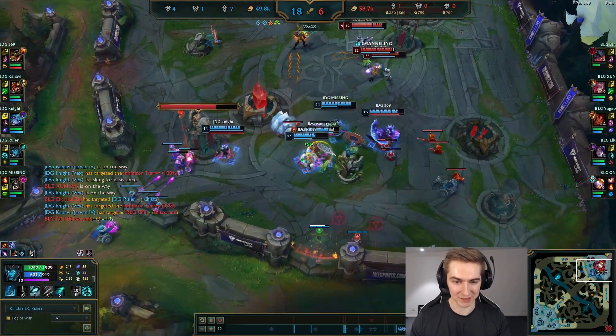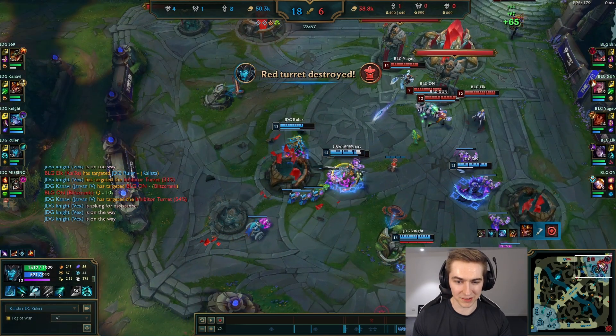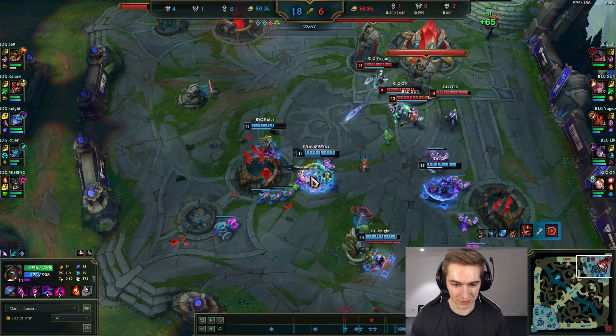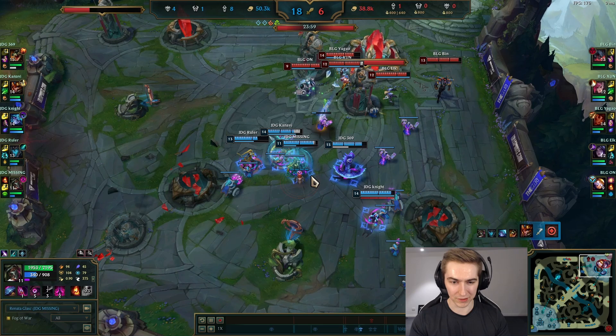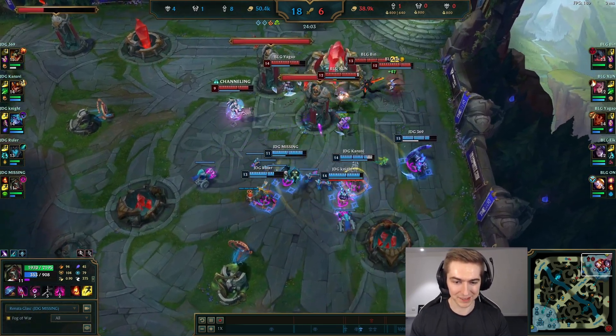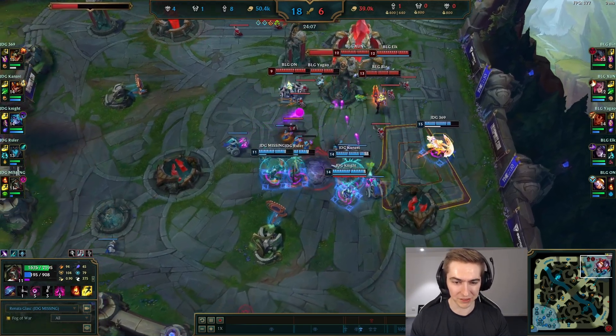They're just slowly chipping down at the towers, not over-committing because they know eventually the enemy team is going to have to engage on them. Most teams — in my opinion, Western teams — in this position would recall here or go top to clear the top inhib, just stalling the game for no reason. But JDG knows they can brute force it, and this is something I see JDG do very consistently every single game they take Baron at Worlds so far.